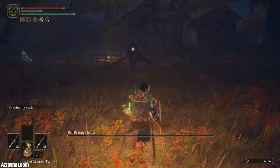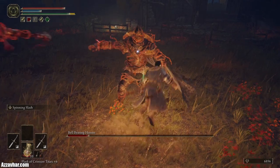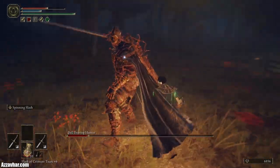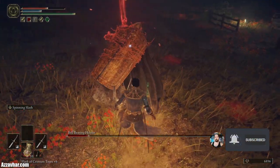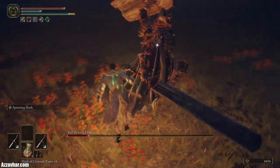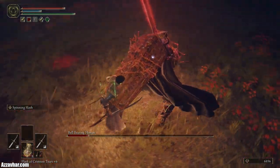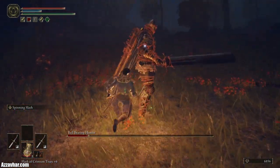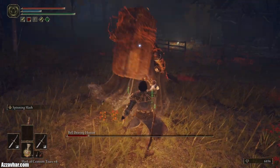Get that shield bash and then attack, usually one or two times. You can also use the opportunity to heal as well. After the shield bash, run behind him — there we go — heal now. His standard attacks are quite delayed, so I wouldn't roll instantly; delay it very slightly and then roll for most of his attacks. Shield bash, then attack or heal.